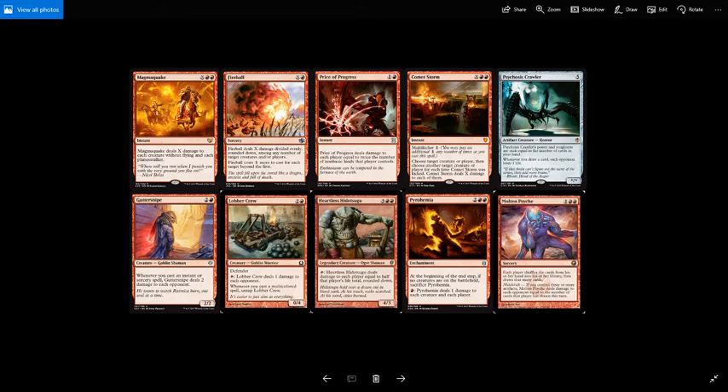Because the more life opponents lose, the more mana you get, I've included many ways to deal damage to each opponent. Magma Quake is red red X for an instant that deals X damage to each creature without flying and each planeswalker.